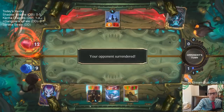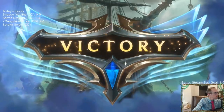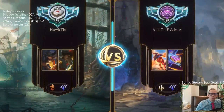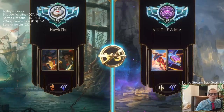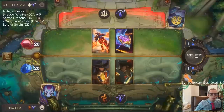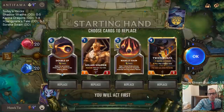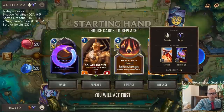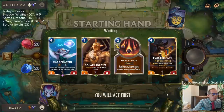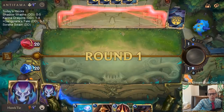Because then we're going to be able to go Jagged Butcher, Jagged Butcher, the Gold Card, kill them, and attack for lethal. I kind of feel like we're going to be able to kill them even if they had waited on Atrocity as long as they could. I think we still would have had lethal. It's hard to say — we'd have to really look through it frame by frame.